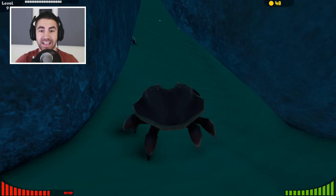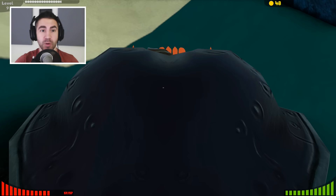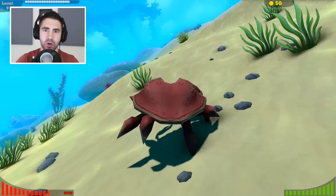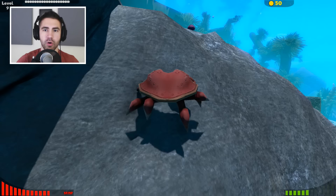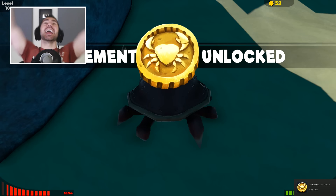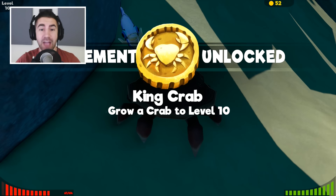I'm freaking out — we're at level nine, almost at level 10. Could this guy get us there? I think one more fish or crab. Let's be smart about this — let's not get attacked by a giant shark again. I'm taking a 360 view — it looks like we're good. We got this up here — could this do it? Guys, this has got to be it — it's a green crab. I think we can do it. Yes, we did it! Achievement unlocked — King Crab. Grow a crab to level 10. We did it — that was really, really tough.